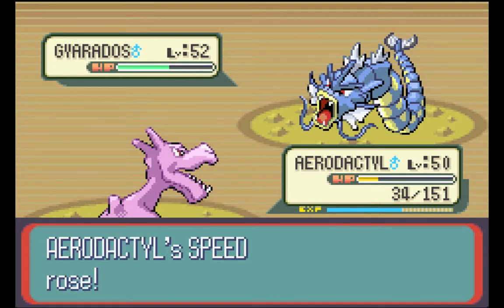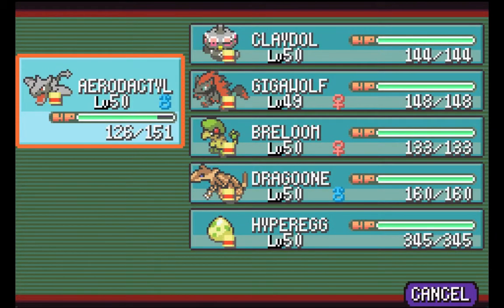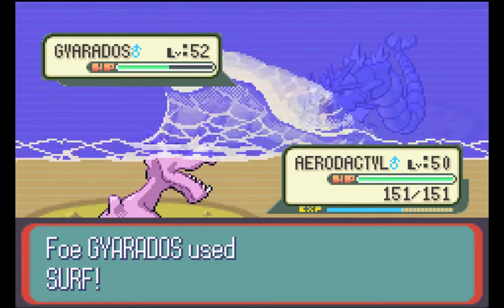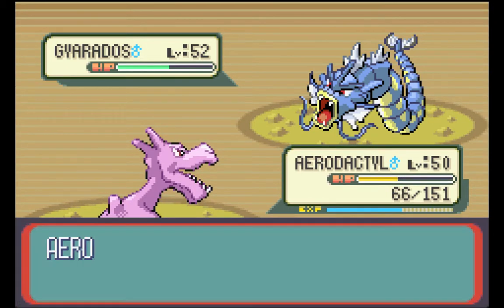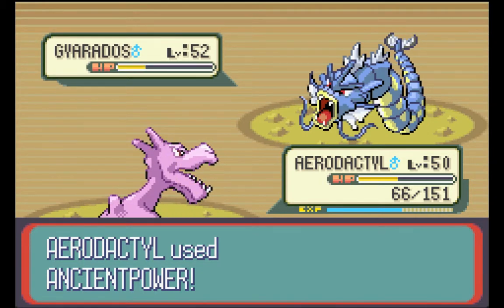I could either gamble and hope it does another fury dance, or I could heal and then do it again. Yeah, I'm going to heal. Come on Aerodactyl, I know you can survive this, especially with your special defense going up. So let's do an Ancient Power. Yeah, we're faster than it now — especially with the attack up. We're good.